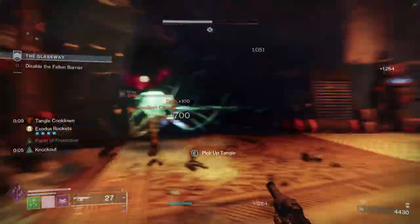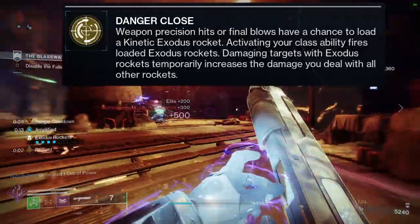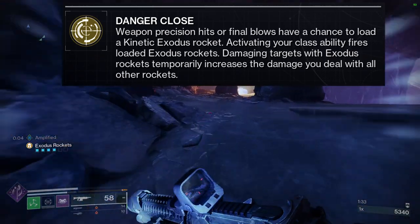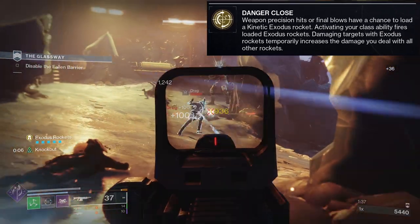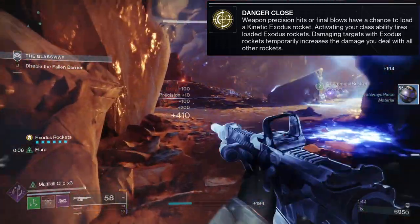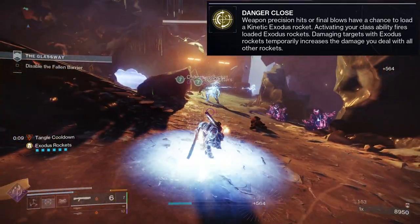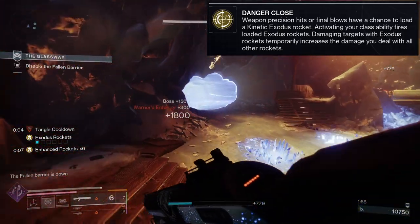Let's look at Hazard's Propulsion. To start off, let's look at what it actually does. Danger Close: weapon precision hits or final blows have a chance to load a kinetic exotic exodus rocket. Activating your class ability fires loaded exodus rockets. Damaging targets with exodus rockets temporarily increases the damage you deal with all other rockets. This is how you do an exotic that has multiple things, because Balance of Power had two things and one of them was terrible. This one has two things and does each very well.